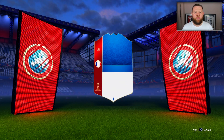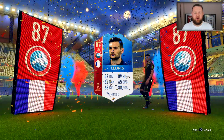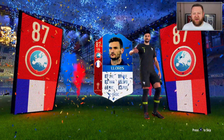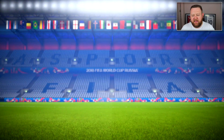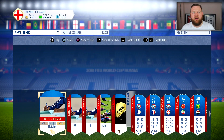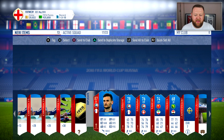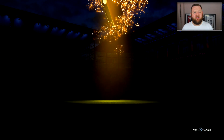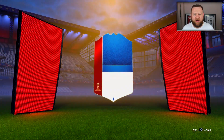There are certain things you can tell within these pack openings — even just by watching, you'll be able to figure little things out within the animation that'll help you know what sort of level of player you're going to get. Let me know in the comments below: what's the difference between packing Andre Silva and Cristiano Ronaldo? I want to see how many of you have a keen enough eye to spot any differences between packing an 82-rated and a 95-rated player, and whether there's anything in the animation that tells you if it's going to be a troll or a super high-rated card.